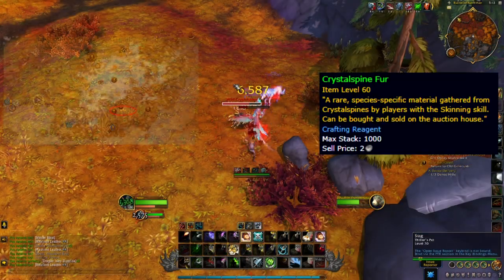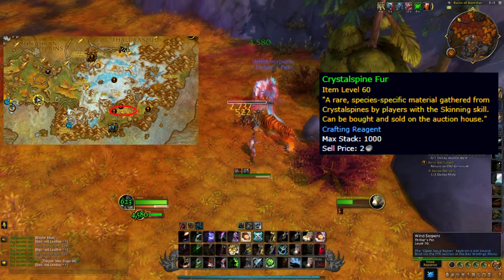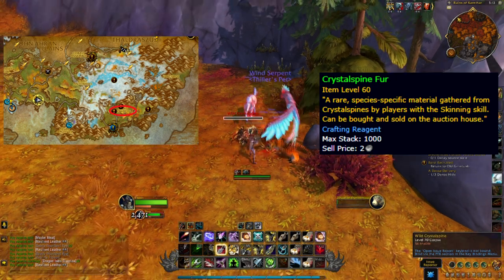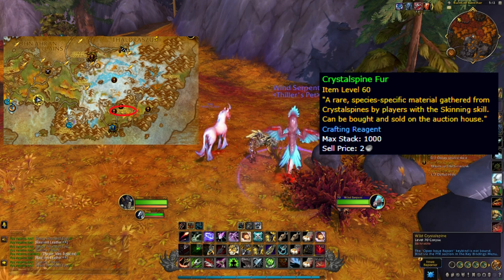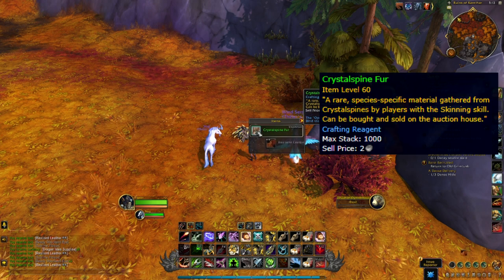Crystal Spine Fur drops from porcupine mobs. Like a lot of these mob types, you see them sparsely scattered everywhere in Dragonflight. The best concentration for farming is around Camp Nowhere in the southeast of Azurespan. You will have to move around a bit as they are still a little scattered, but this is the highest concentration you're going to get on the Dragon Isles.